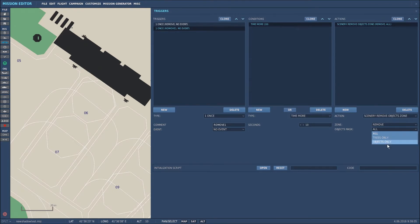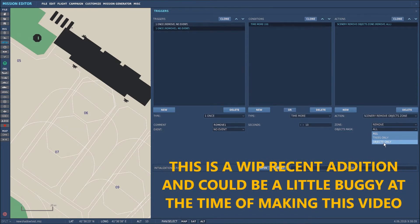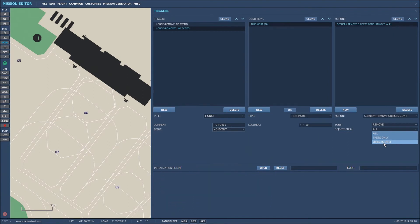In the drop-down box you can choose all items, trees only, or objects only. Bear in mind this is a new addition to DCS World and the mission editor, so it can be a little bit buggy in places. Sometimes the trees will be removed, sometimes they won't; sometimes the objects are removed, sometimes they won't - it just depends on where you are. The Caucasus map can be hit or miss, but it seems to work very well in the Persian Gulf.